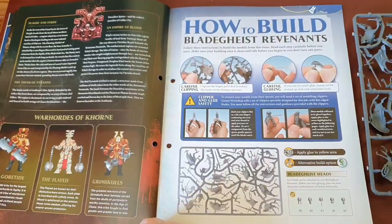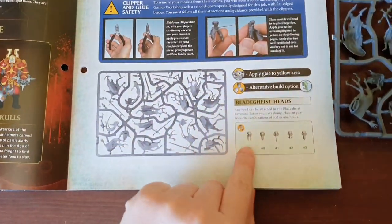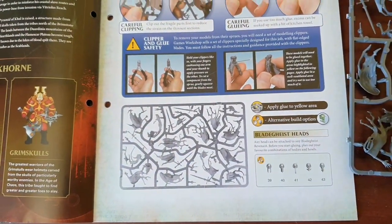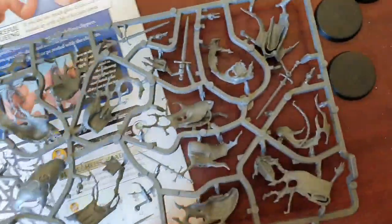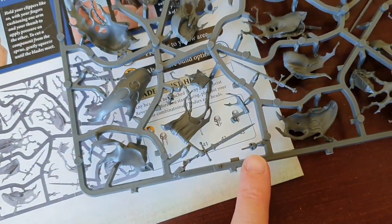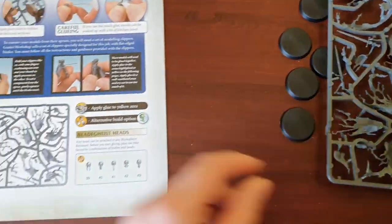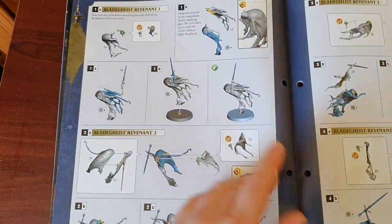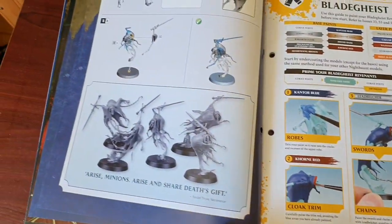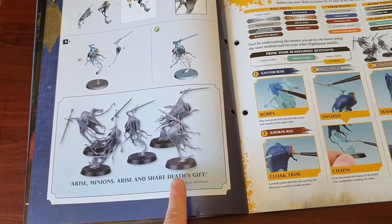Then we've got how to build the Bladegheist Revenants. Oh look, we've got heads — one, two, three, four, five heads — and alternative build options are happening here. So you've got one there, two there, three there, four there, and five there — five heads for five figures. So here we go putting them together, clip clip clip, gluing them on. That is what they should look like.